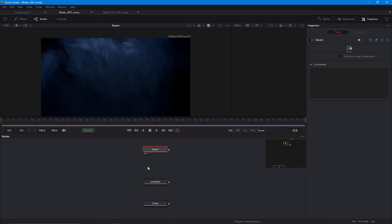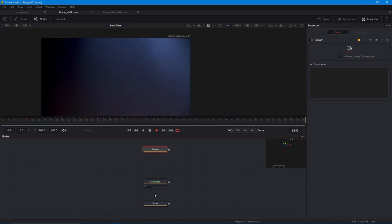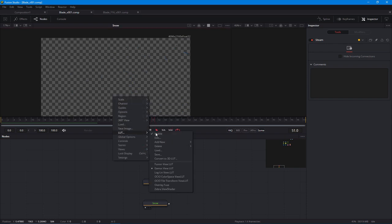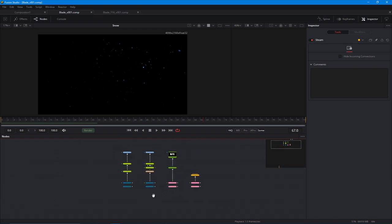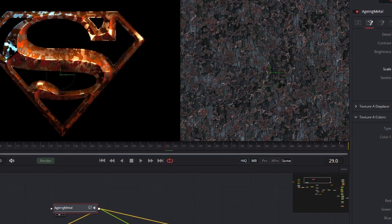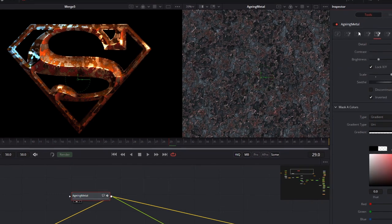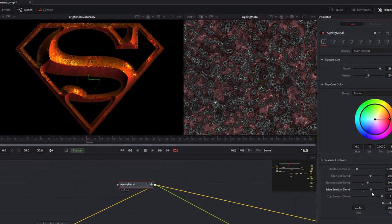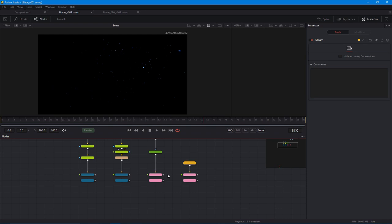Down here we have the footage I'm using, which you'll get as a patron of Confusion. We've got steam footage shot on an URSA Mini 4.6, some lens flare elements — this kind of footage is quite effective for titles — and some snow. There will also be a procedural metal texture I created with my fellow pirate Emilio, another Italian. It's a cool macro for metal effects, fully procedural, and I hope to create more procedural textures for titles.